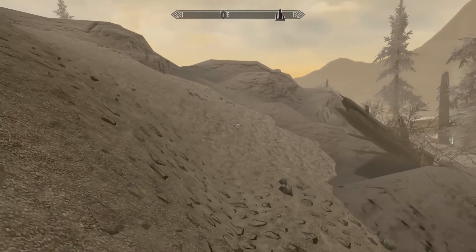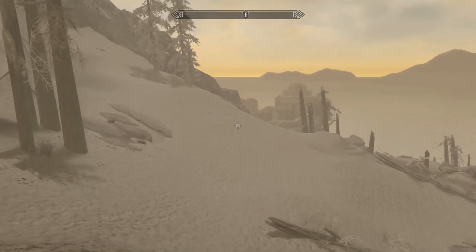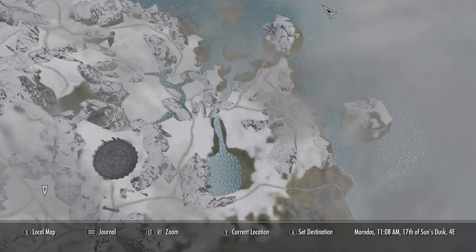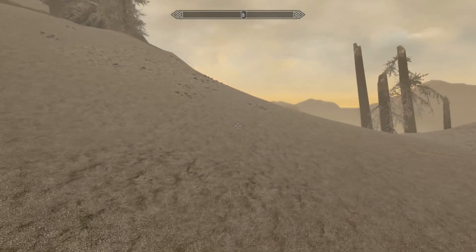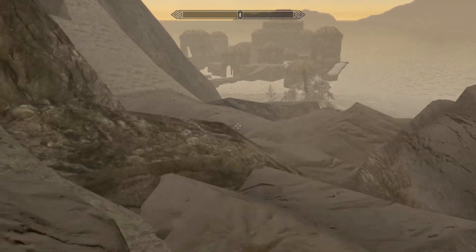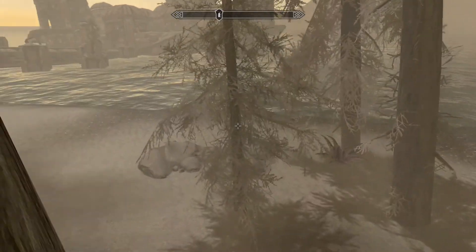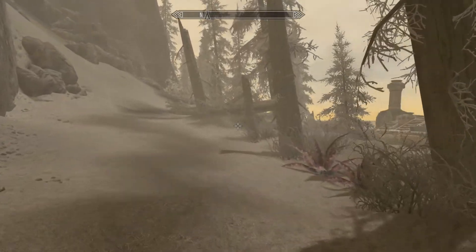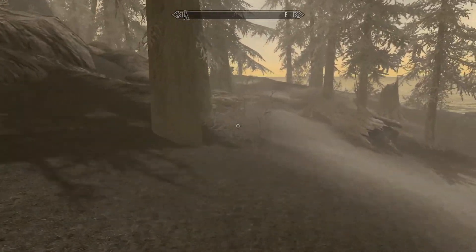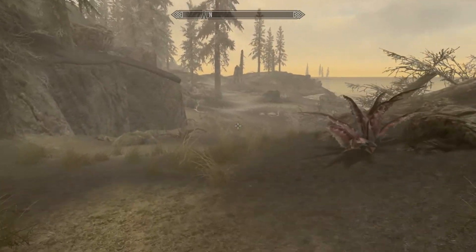Why is everybody trying to kill me? Because it's the first time walking through this and you don't know where you're going. You know where it is but look at your map. The way you told me to go, there was no way to go — it was all stone. There was no way to go around it without going this way.